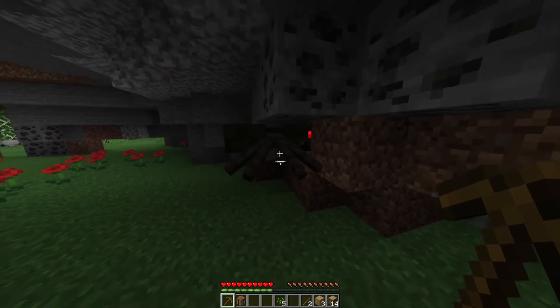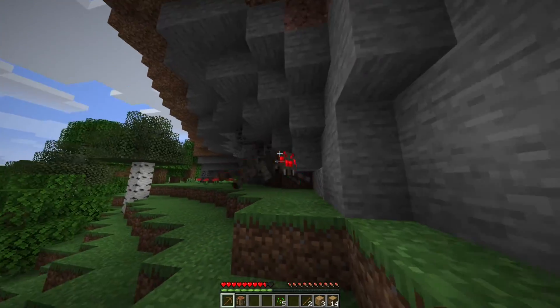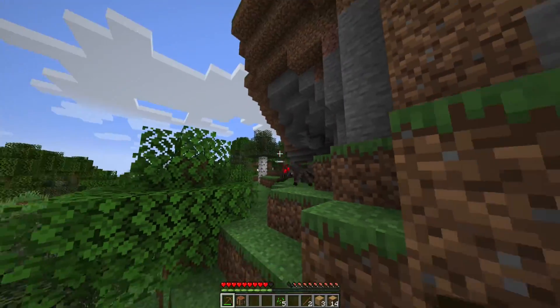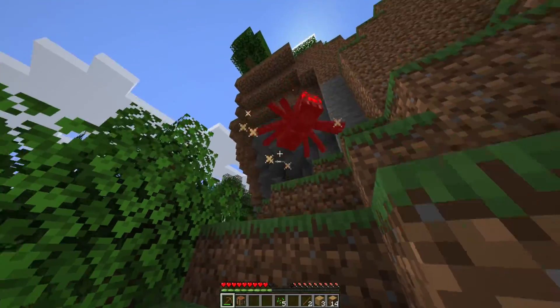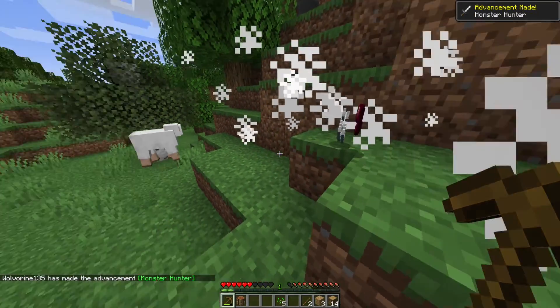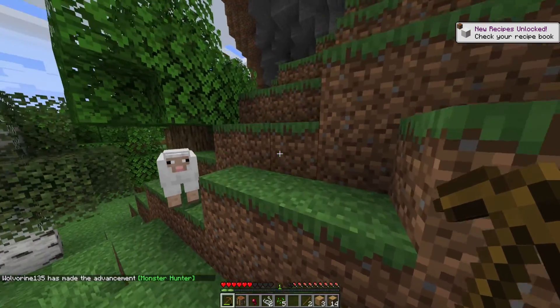We got a nice little spider. He won't hurt us, right? Ow — oh no, get away! I'm sorry I didn't mean to disturb your nest. Die! Ow. Okay, there we are then. That does seem to be our first achievement — Monster Hunter. There we go.